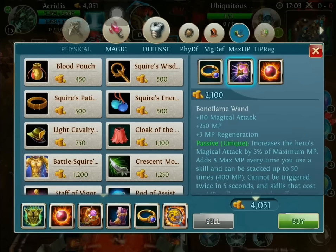After that, as it always is, maximizing that damage — so we're going to finish off into the Bone Flame Wand. Now, we don't really use the maximum passive 4 MP of the Bone Flame Wand. We use it for the 3% magical attack increase of the MP. This is a good thing to have, plus the magical damage is just insane.